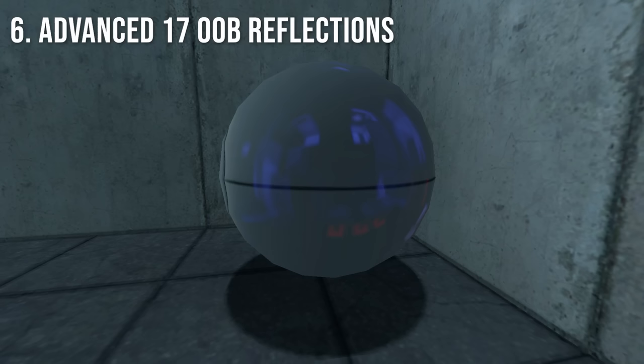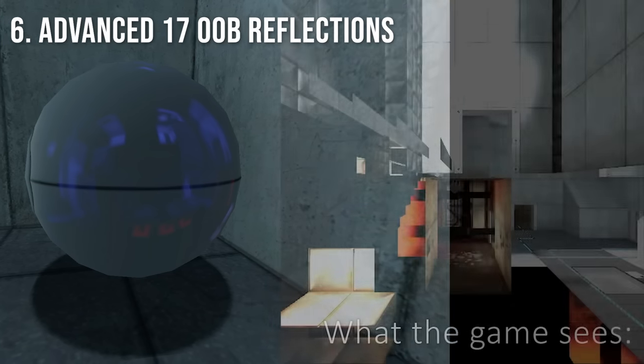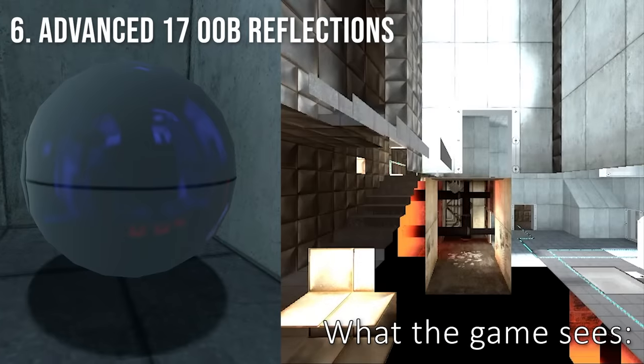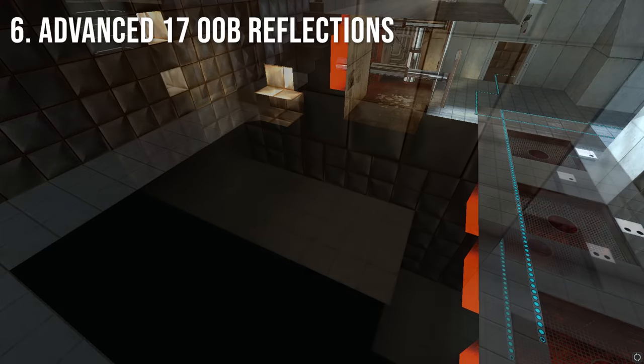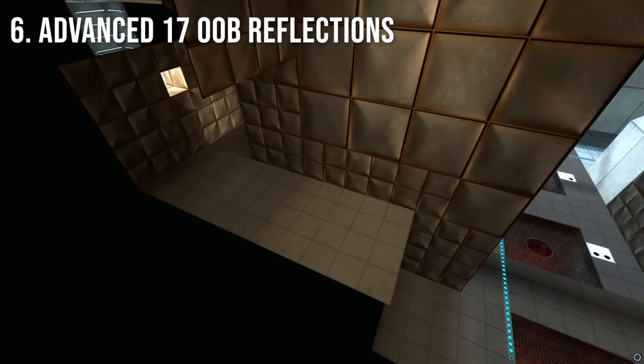Another fact about this area is that if you look really closely at the reflections, you may notice that you can actually see things that are out of bounds. This is because the position normally used to draw this reflection is in the hallway that gets removed in advanced Chamber 17.